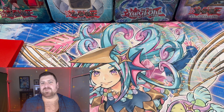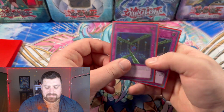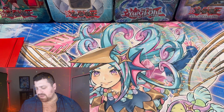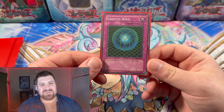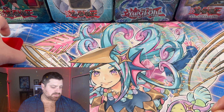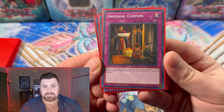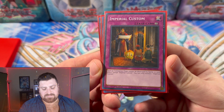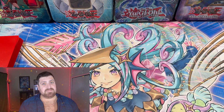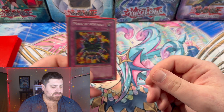Now the trap cards — it's going to be pretty heavy, clearly, for Uria, and mostly continuous. We have three Fiendish Chain to slow down the opponent. We have one Gravity Bind, a classic goodie to stall and make sure they're not moving too far ahead until we get Uria out. We also have Imperial Custom, which makes face-up continuous traps unable to be destroyed by battle or card effects — very solid, especially when you have continuous trap monsters.